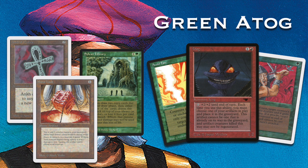Green also has its own drawing engine in the form of Sylvan Library, which lets you quickly draw cards. You may think that'll cost you life, but that doesn't really matter when you're the green Atog player — you just want to attack as fast as you can. You're not thinking about tomorrow. So this matchup pits a traditionally aggressive brew against a deck that wants to play slowly into the late game.